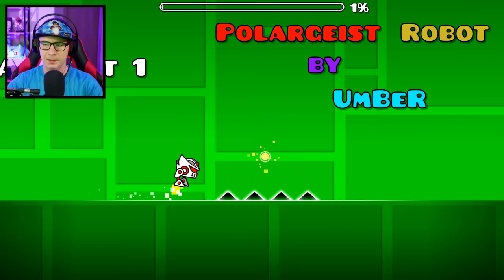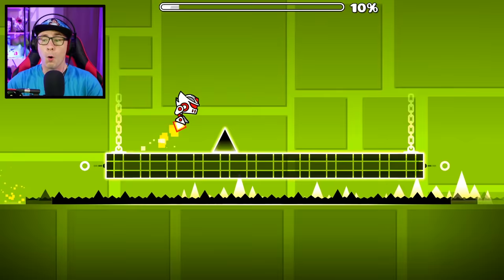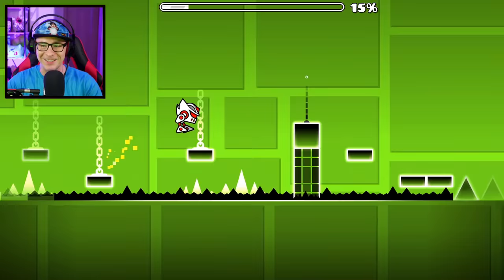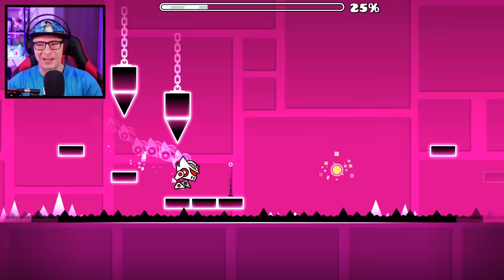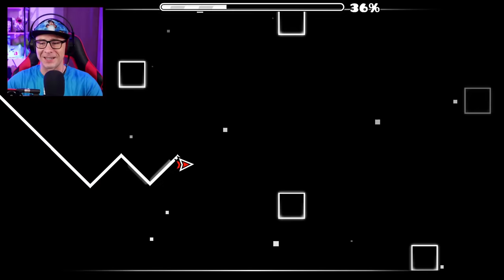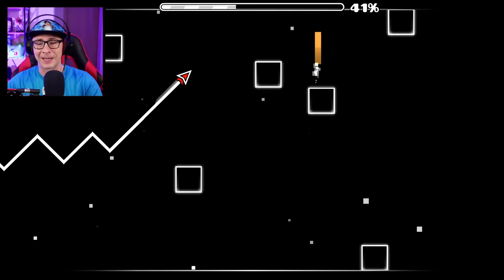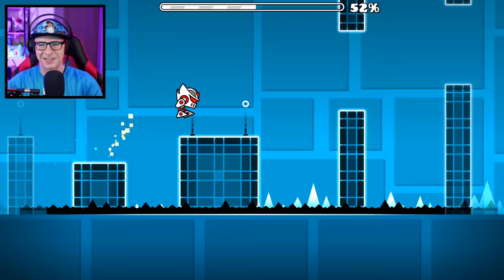Polar Geist robot, let's go! These are all made by different people — you'd think one person would have just made robot levels for every single level. It's Polar Geist and it's already starting to get a little hard. You gotta do like these small jumps to get over there — this is wild. I knew this was gonna be more challenging but it's already getting really difficult. Imagine levels like X-Step where you're the wave instead of the ship — that part doesn't really matter since it's a non-robot section.